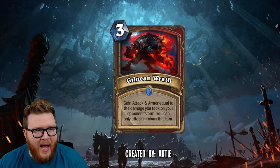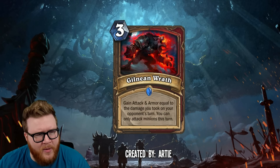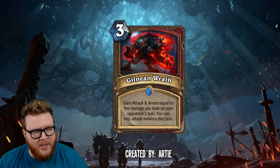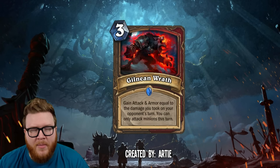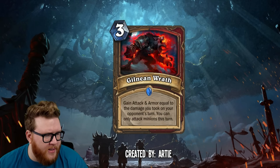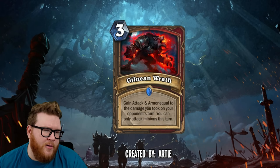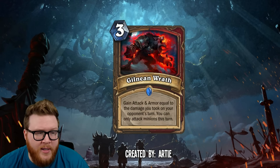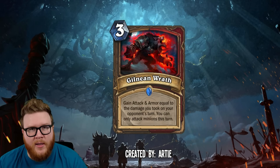I like the way this creates real friction for your opponent — it's like: if I hit them really hard and I don't have a lethal push, Gilnan Wrath could really punish me. Do I weave in that Predation right now for that extra three damage? Maybe I need to hold that for later. There are all these sorts of calculations that start to happen. The attack upside, although it can't go face, still gives you the ability to chip through a minion while gaining all of that life back. The attack-armor combo is perfect for both Warrior and Druid.